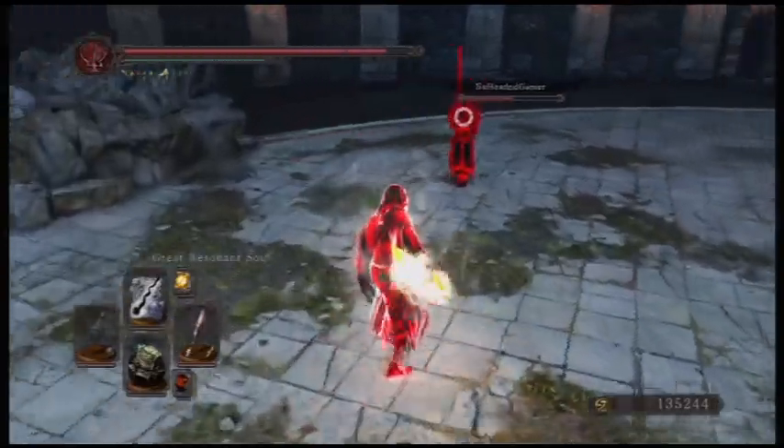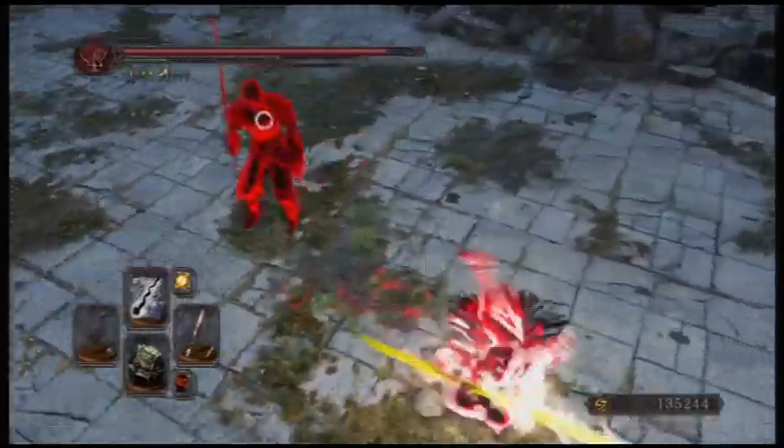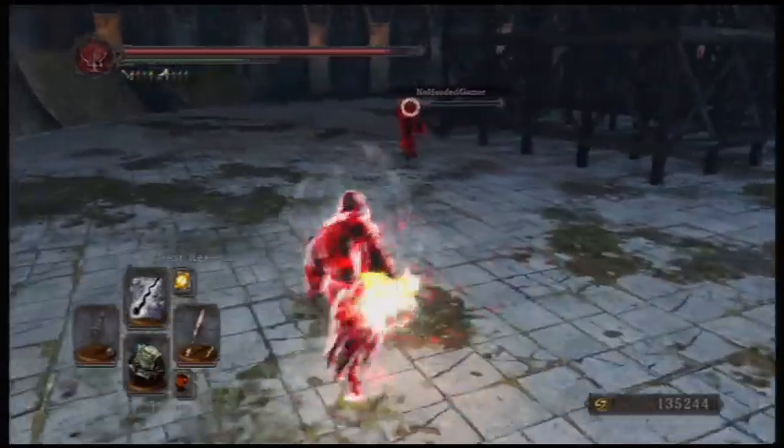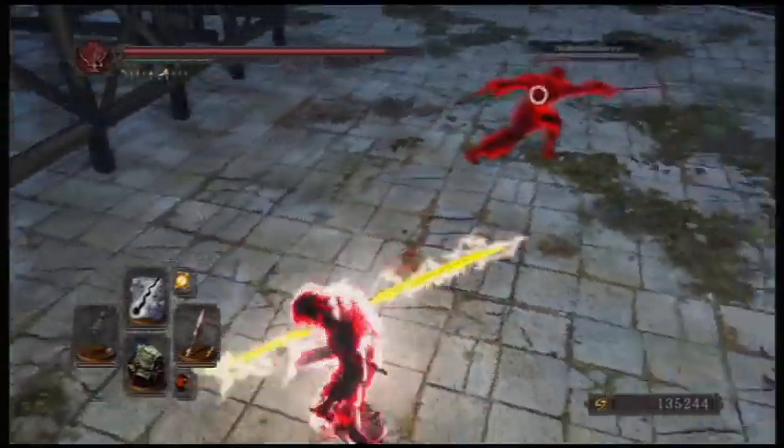Like numbness and iron flesh. The second R2 from the Red Iron Twin Blade has a spin-to-win on it, which is cool — you can catch people off guard. It does use a lot of stamina, so you have to watch out for that.